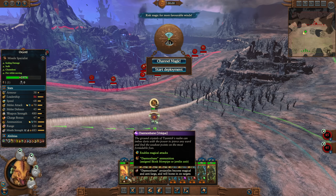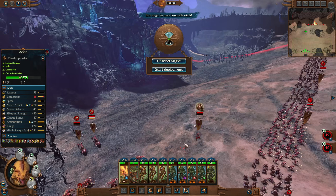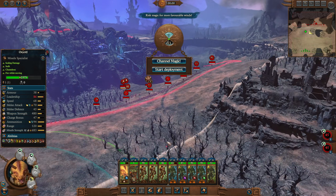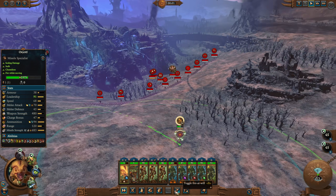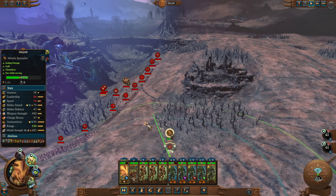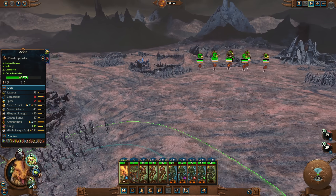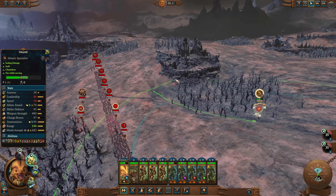So I put on the Demon Bane, which gives them projectiles that become magic and anti-large. I think Oxiodal already had magic to begin with, so it's just for the anti-large. Although anti-large on that one's not going to be really handy. We just want to showcase this a bit. Take them off fire at will, go into Master Predator. What we want to do specifically is go after single entities, and keep an eye on the amount of ammunition.